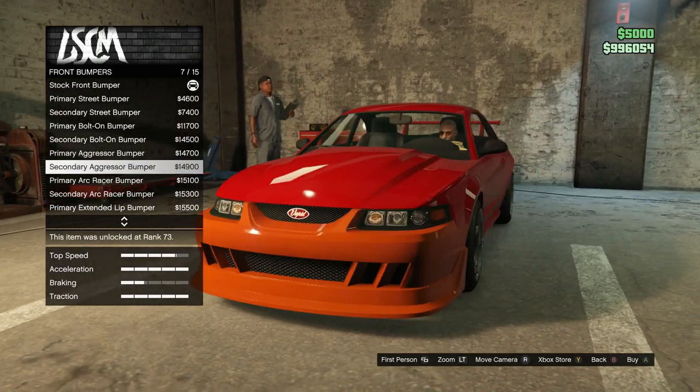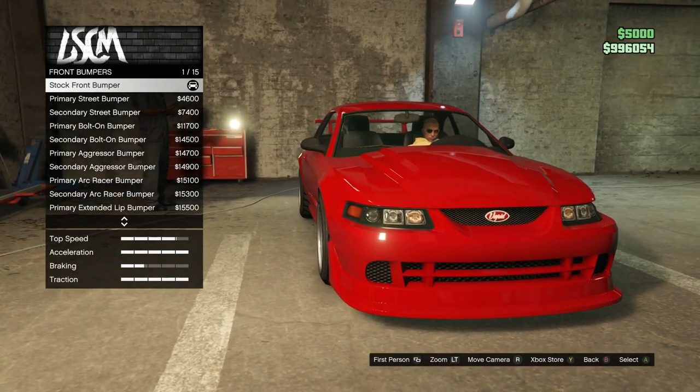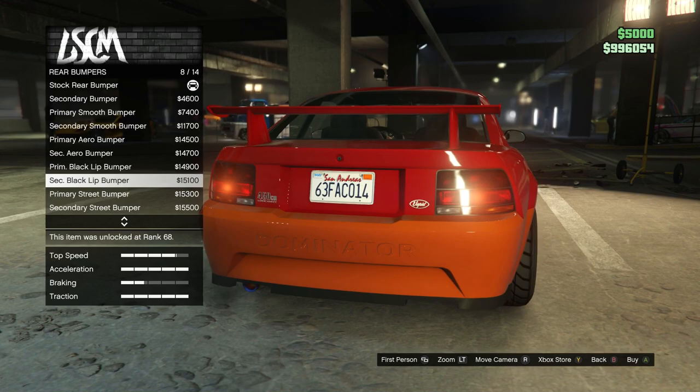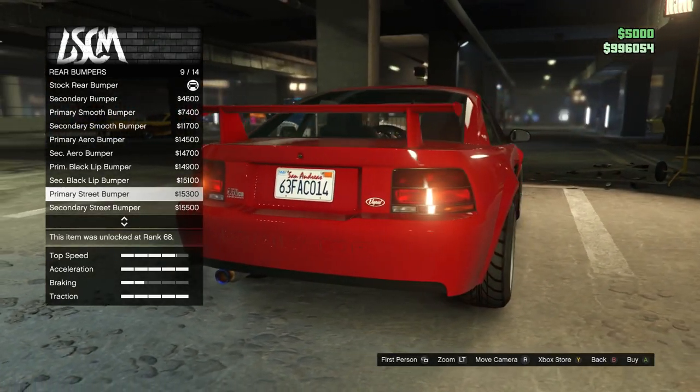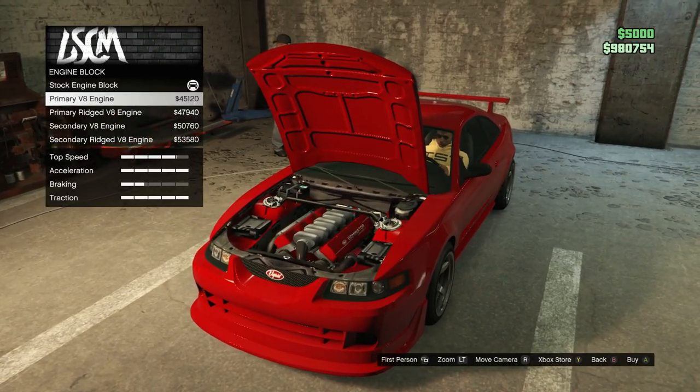Now for the more interesting things — we have so many options but in all honesty they all look kind of lame, so I'll keep it stock. At the back I do like the primary street bumper — it adds a little carbon lip, almost like a diffuser-looking thing. Let's do that.